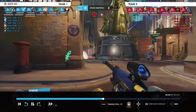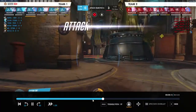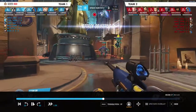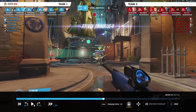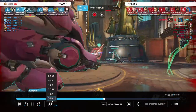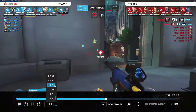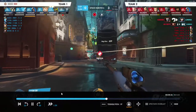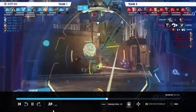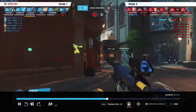D.Va and Ball aren't terrible options either if you're forced to use one of them. Just remember: whenever we're just flat out healing, there's no reason to expose ourselves and let them see us. Just quickly duck behind cover if you're healing D.Va up, then look to reposition. We chilled in the open there and that's what killed us.